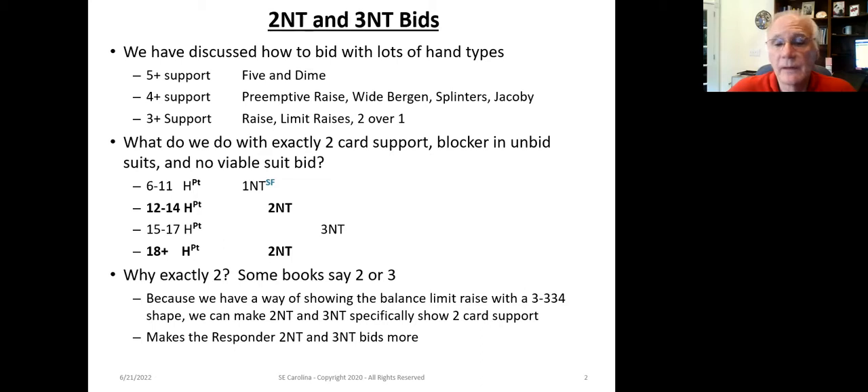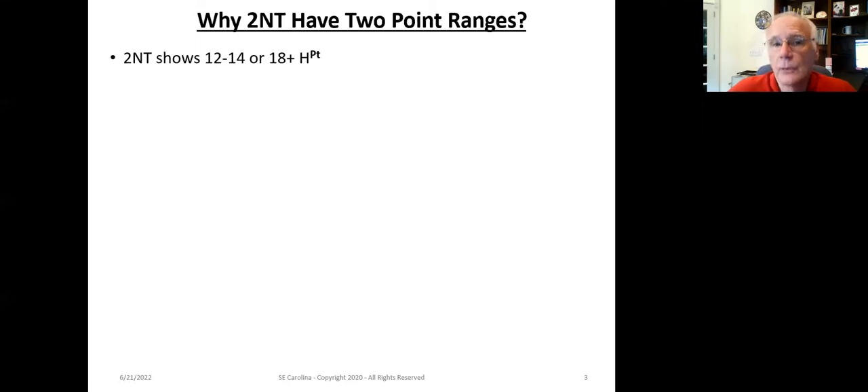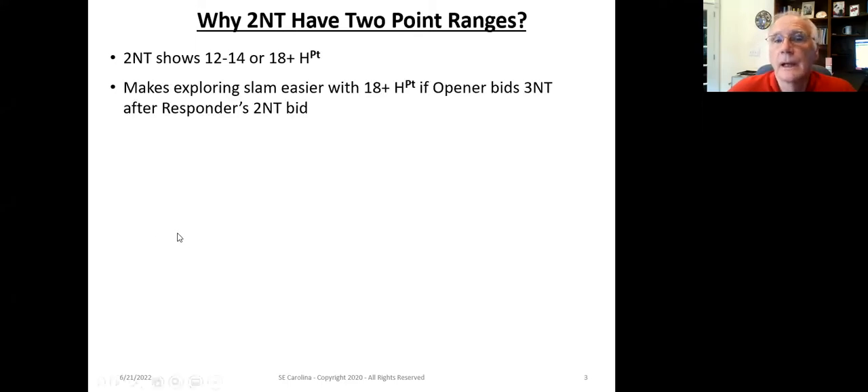This makes two-no-trump and three-no-trump bids much more specific and makes things a lot easier for the opener to decide whether the contract should be in no-trump or in the suit, and at what level. Two-no-trump shows 12 to 14 or 18 plus. It makes exploring slam much easier with 18 high-card points — if the opener bids three-no-trump after the responder's two-no-trump bid, the responder simply bids four clubs to initiate Gerber. It's very slick.